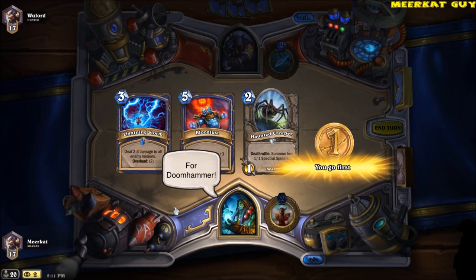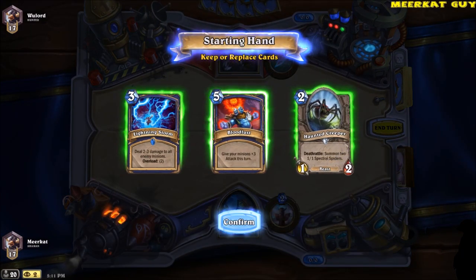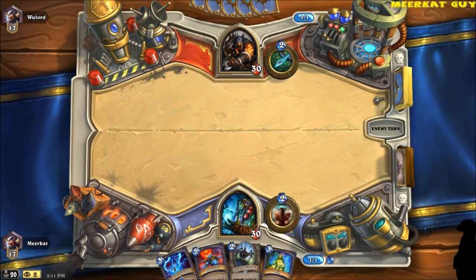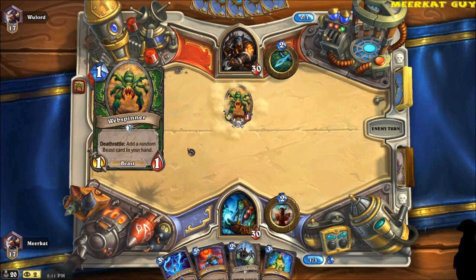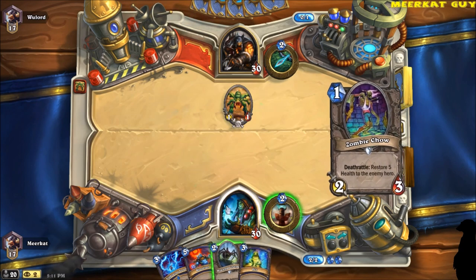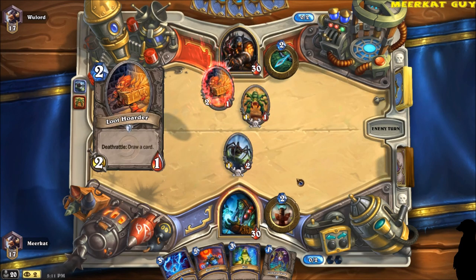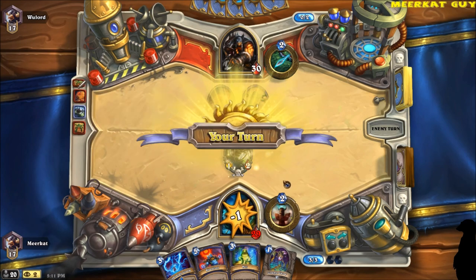In this particular game, I'm playing against a hunter, and for the mulligan I get a lightning storm, a bloodlust, and a haunted creeper. A haunted creeper you pretty much want to keep every single time — if you have it, keep it; if you don't, try to get it if you've got other cards worth tossing back. I hold onto the lightning storm because I'm playing against a hunter and I'm worried he could drop a lot of minions and overwhelm the board. Bloodlust I hold onto so I can drop it on turn 5, 6, or 7 when I've got enough minions to overwhelm my opponent, which is actually how I end up winning the game.